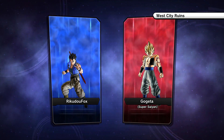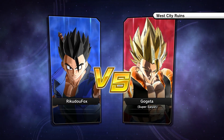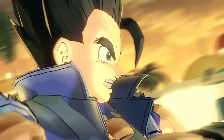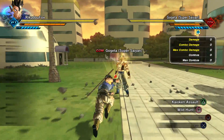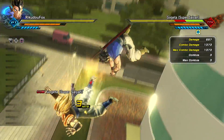What's up guys, KuduFox here and today I'm bringing you another Dragon Ball Xenoverse 2 video. Today's video is going to be a comparison video. I'm going to be comparing the moves Kaioken Assault and Wild Hunt, which is kind of funny because Kaioken Assault is Goku's move and Wild Hunt is Vegeta's move.